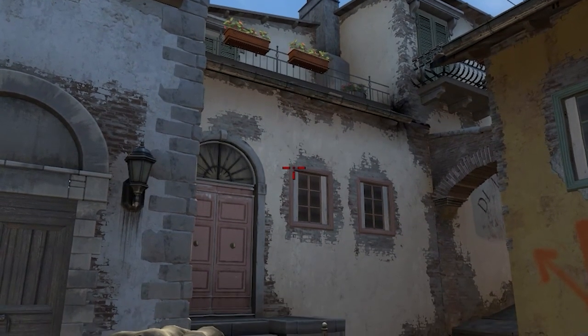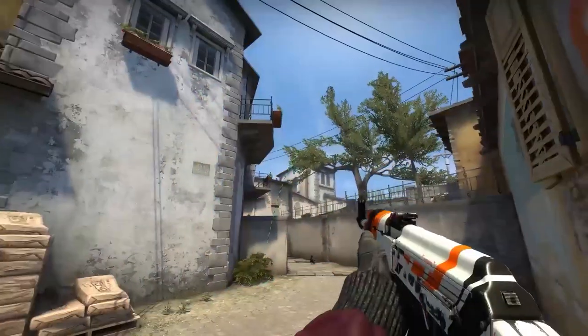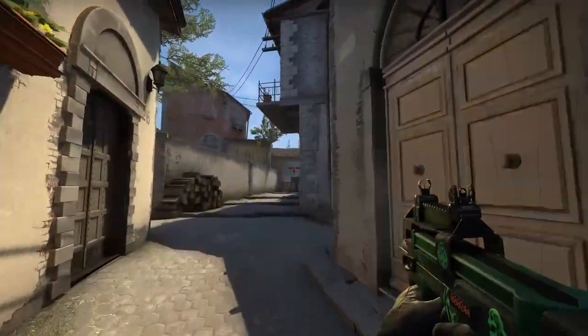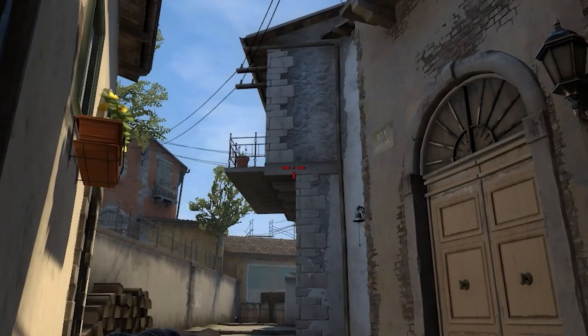For 128 tick you might want to aim at the window corner, but for 64 tick you aim higher and jump-throw the flashbang about 1 minute 47 seconds into the round for the best performance. Moving to the next stage of flashing enemies while your teammates are executing, get stuck to this wall corner and aim at the balcony thick line like this and just throw the flash.